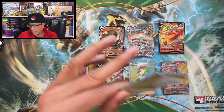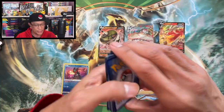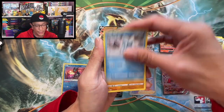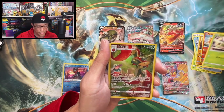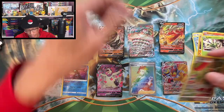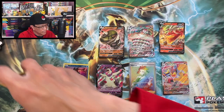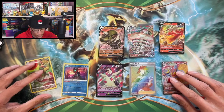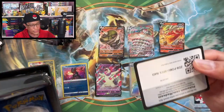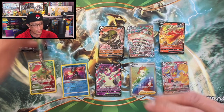One last Astral Radiance pack and then we move on to some Crown Zenith booster packs. Still haven't pulled a top chase card, but we are pulling some pretty cool cards today. Cinderace, Scyther — oh, Trainer Gallery! Flaaffy, Overqwil non-holo — another hit. Not bad for the Astral Radiance ETB, five hits! Here we go — last Elite Trainer Box, here's the code card. Crown Zenith!